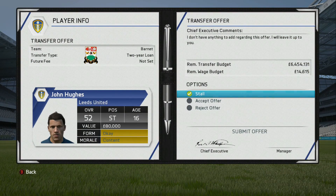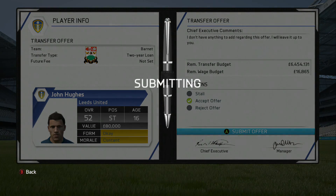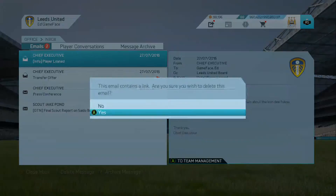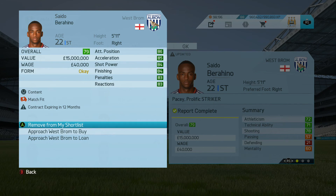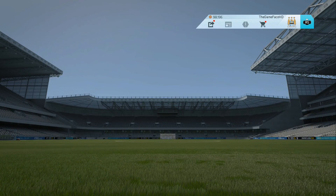Transfer offering for John Hughes from Barnett - it's only a two-year loan, hopefully getting him some experience. Scout report back on Berraginho - he looks very interesting because he might be able to leave on a pre-contract agreement this season. Maybe I look out for him in January, as he's got 12 months left on his deal and I believe he turns 23 before then.